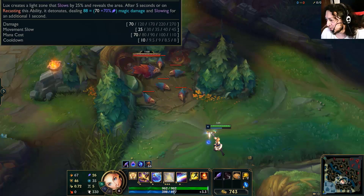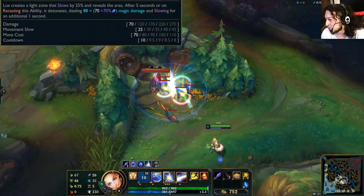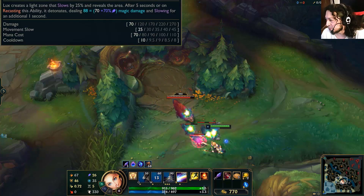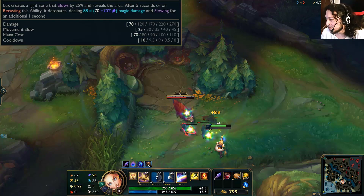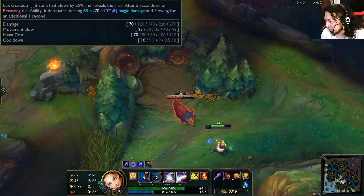Lux creates a light zone that slows enemies by 25% and reveals the area. After five seconds, or on recasting this ability, it detonates, dealing magic damage and slowing enemies for an additional one second.